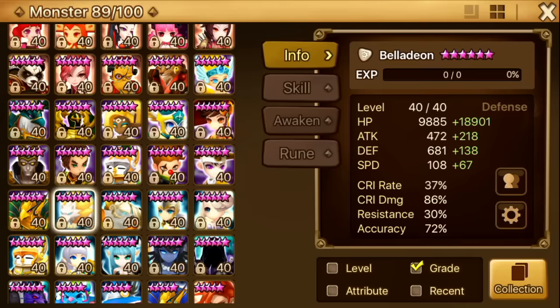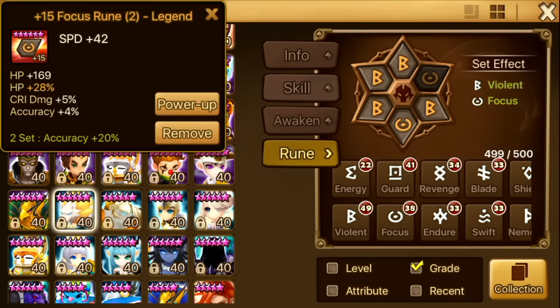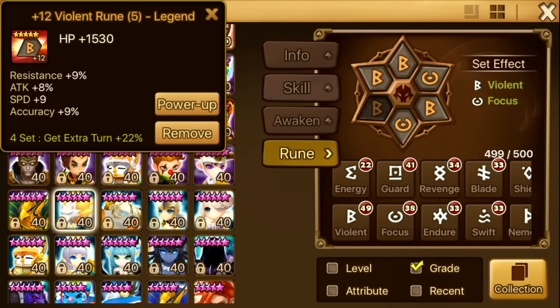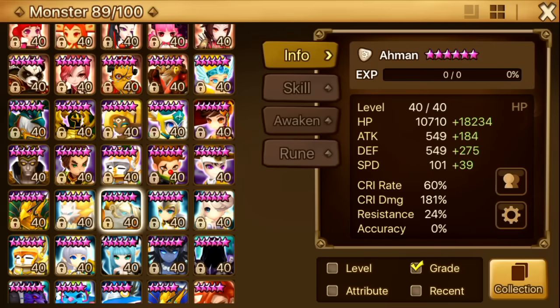Next up is Bella. Bella is 28k HP. I haven't changed her runes in a long time. She has decent accuracy. Her speed was specifically set so that she can move a bit before my Delphoi, and sometimes I use Delphoi, Bella, Chasun in guild wars so that I can seize the opponent when they have a single threat and then Delphoi can hit them. She's on Violent Focus — speed, HP, HP.